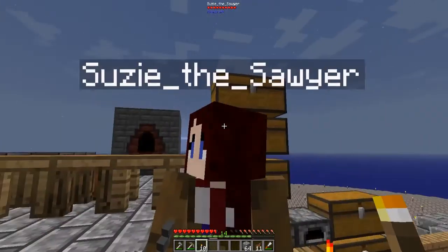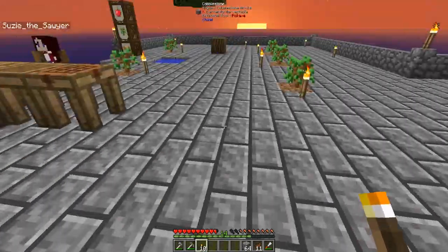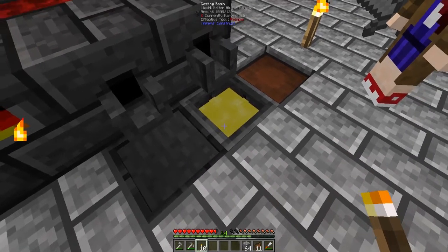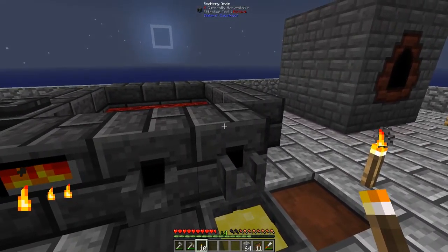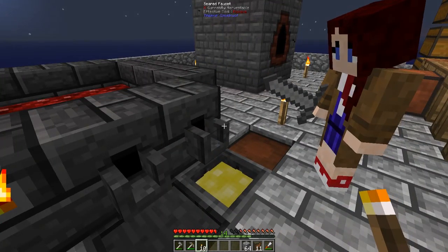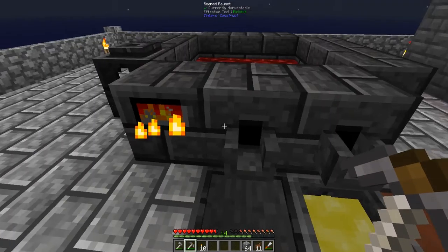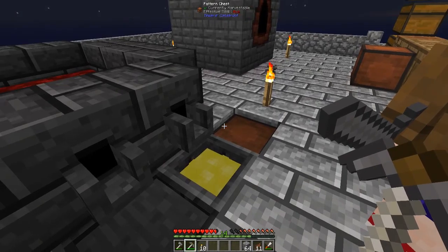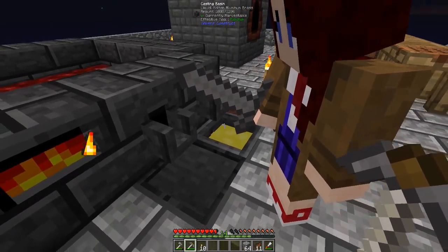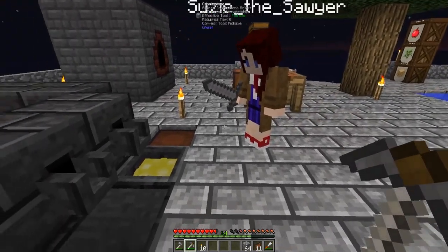I derped — I wanted to get a block of iron and I poured all of our aluminum brass out, so I'm going to try to find a way to put the liquid back in the smeltery. I think a liquid transfer node will be able to pump it out really easily, so I'm going to try to build that and we'll see if that works.